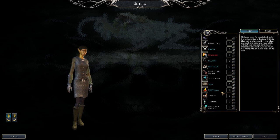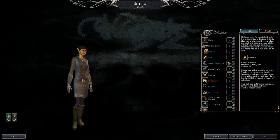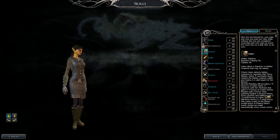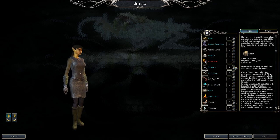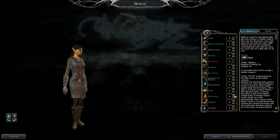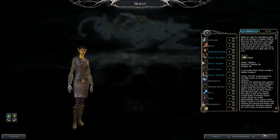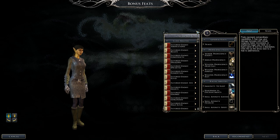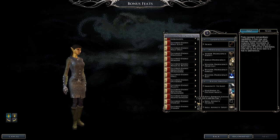Ranger class skills include Concentration, Craft Alchemy, Craft Armor, Craft Traps, Craft Weapons, Heal, Hide, Lore, Move Silently, Parry, Search, Set Trap, Survival — very important — and Spot. If you want to be stealthy, since you get Hide in Plain Sight outdoors later on, put points in Hide and Move Silently. For archery feats, focus on bow proficiency and Improved Critical on your bow. For dual-wielding, Power Attack, Cleave, and Great Cleave is a great combination. Always pick and improve Favored Enemies.